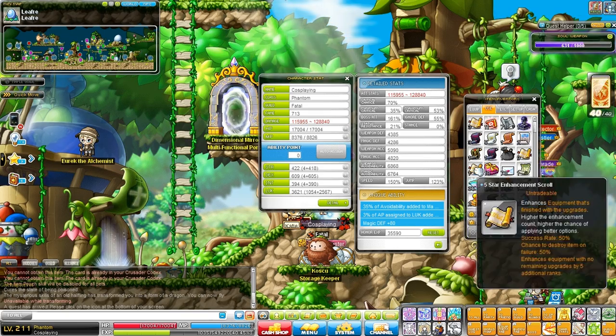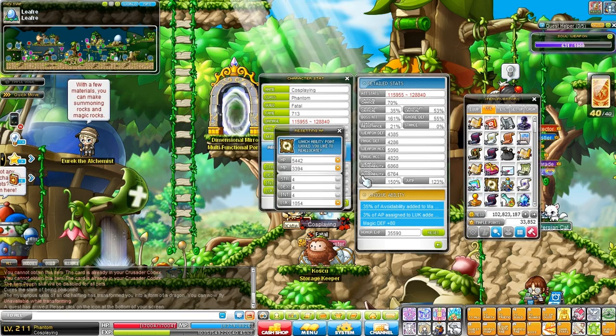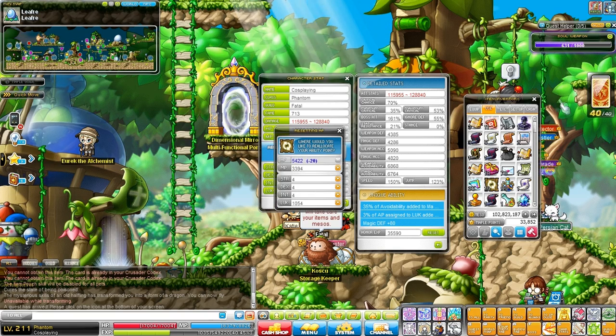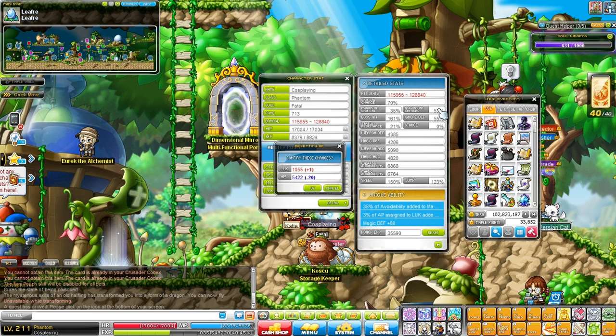I've had these scrolls for a while now and I'm pretty sure I can reset my HP back into luck. Let's take one from HP and put it into luck. So let's see how much my range increases — right now it is 115K to 128K. Let me just write that down and start putting all these in to see if they actually make a difference.